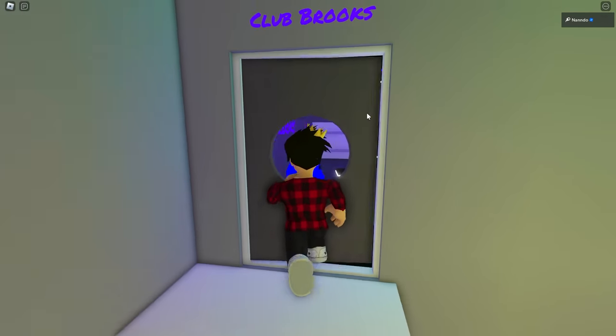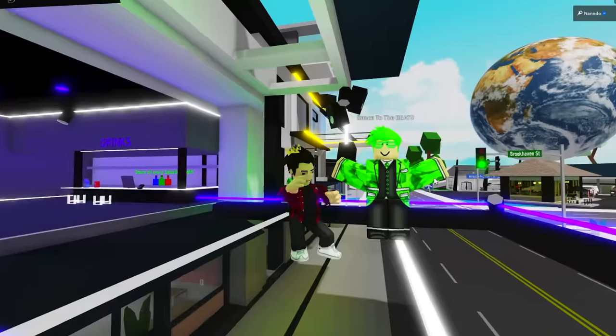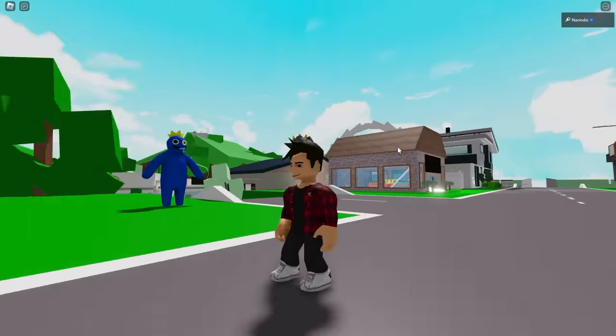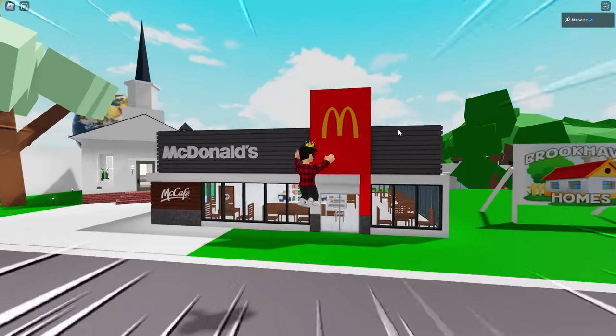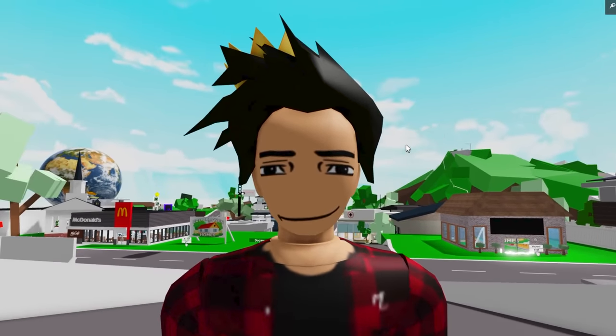Going up these stairs, we get to Club Brookhaven where there's even some guys dancing. Let's get our dance on! There's also a dancing banana just standing there. In the neighborhood, we can even find Blue from Rainbow Friends. This game even has a McDonald's — but I guess that's Brookhaven 2. It doesn't make much sense.